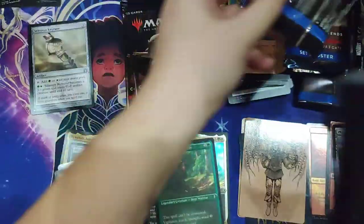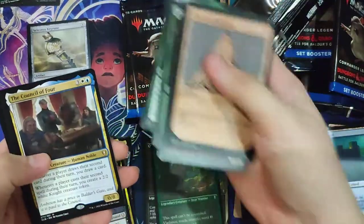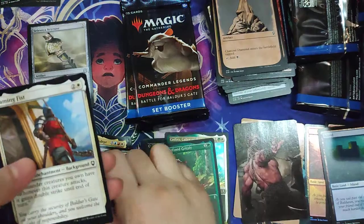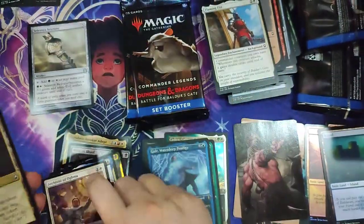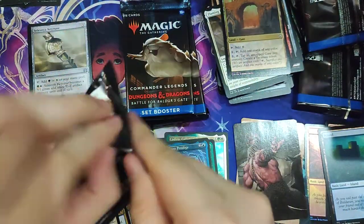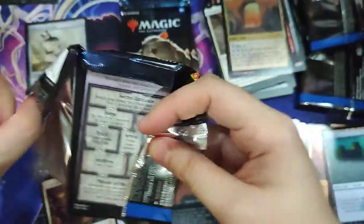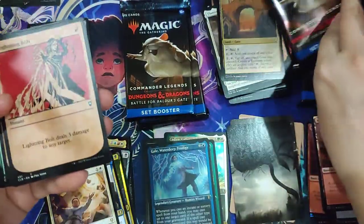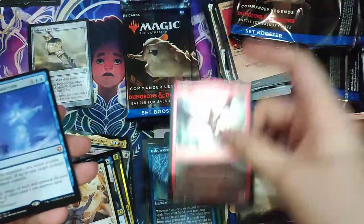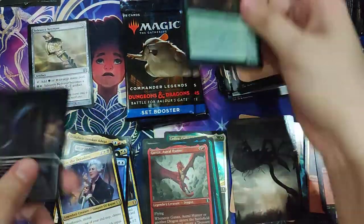Archivist. The Council of the Four. Gale, Waterdeep Prodigy — nice. Archivist of Ogma. Lightning Bolt. Ganax. Elminster's Simulacrum. Astarion the Decadent.